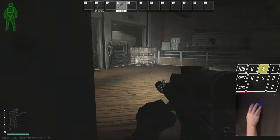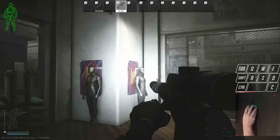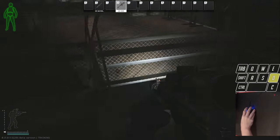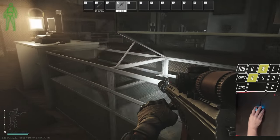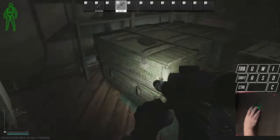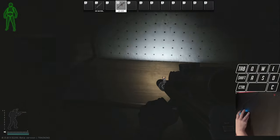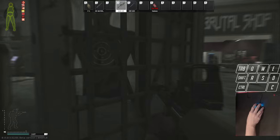For loot spawns we have plate spawns, armor on these mannequins, guns all over the back wall, weapon parts and attachments, magazines all over. We've got a box spawn right here, plate spawns, a green box spawn, another black box spawn, plates up here, weapons all over back here, and weapon parts and attachments throughout.